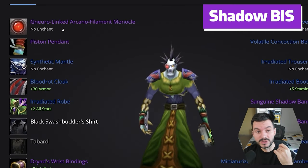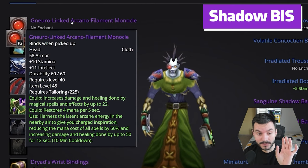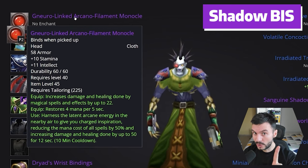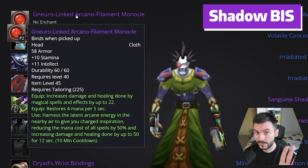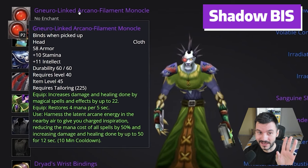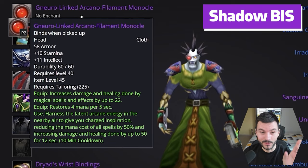For the Shadow Priest, we start with the Neuralinked Arcano Filament Monocle, which provides a lot of spell power, lots of stamina, and MP5, although I don't think Shadow Priest will require MP5 anymore. There are some weird changes that came for Shadow Priest, and I'm looking forward to seeing how they perform.